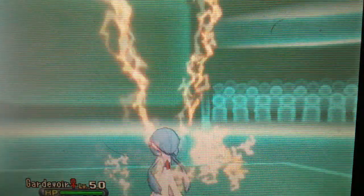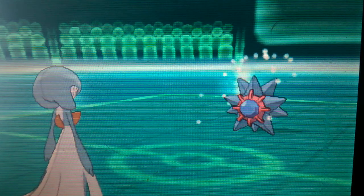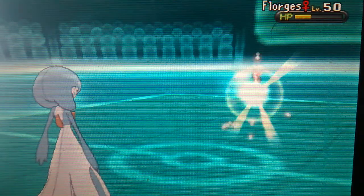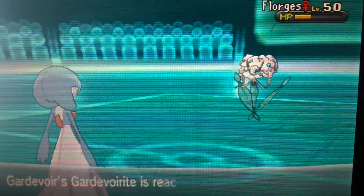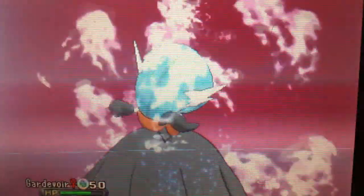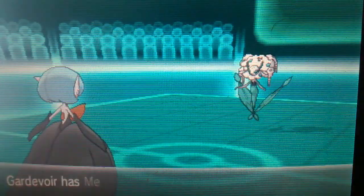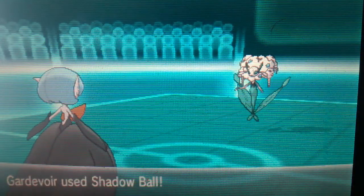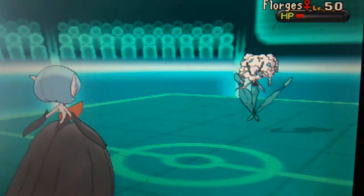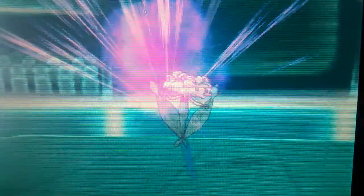I'm going to Trace his ability so I have Natural Cure. He's going to use Thunderbolt. I live that — it didn't do too much. That tells me his spread is Assault Vested without much Special Attack. That Thunderbolt did not end my Gardevoir. I'm going to go for Shadow Ball. It does a decent amount, then I'm going to finish with Discharge — it does physical damage, but he has low health anyway. My Gardevoir is a sweeper set.